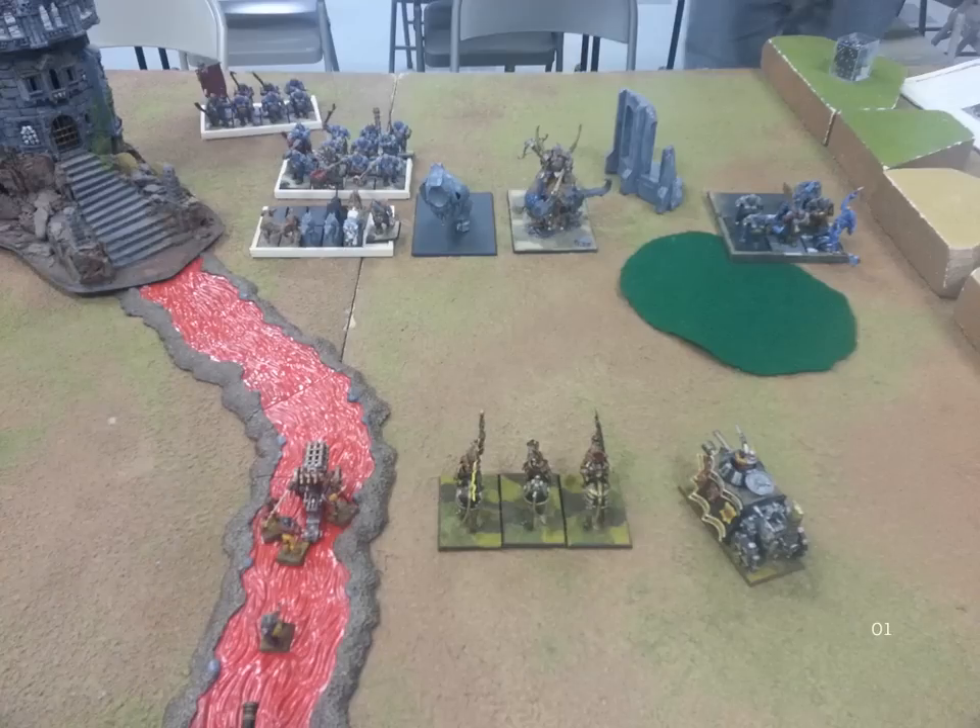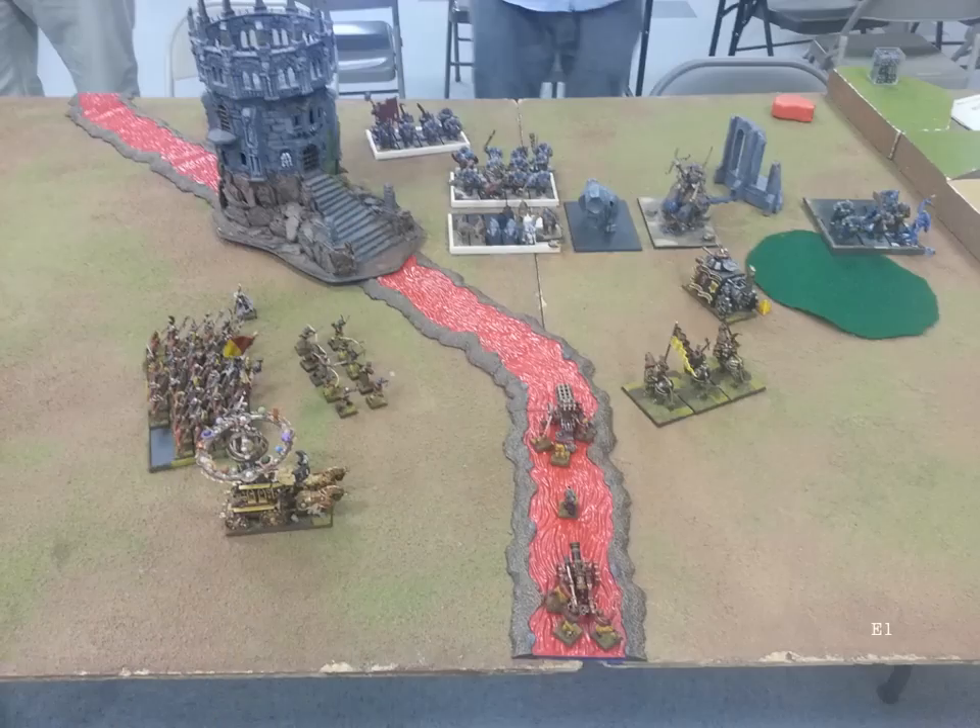He wins the roll to go first and moves exactly as you can see. He doesn't have magic I'm too concerned about — I've got a Level 4 and he only has Level 2s, plus I've got a scroll. His shooting I think is inconsequential. I thought his pack was fairly close to my Demigryph Knights and I'd love to charge in there — I think I'd eventually win it. Keep in mind, I didn't know he had the no-armor-save weapon, so had I known that I wouldn't be as anxious to get my Demigryphs in there. Nothing really happened on his turn.